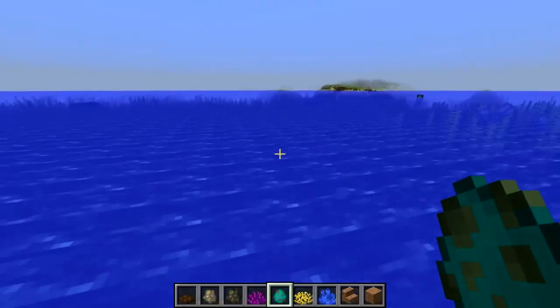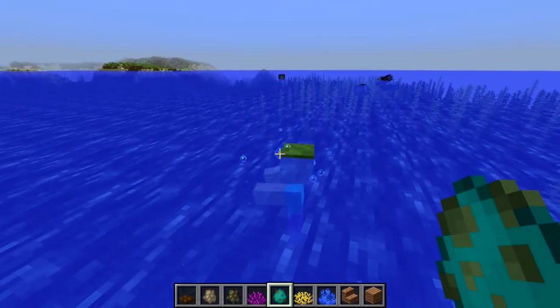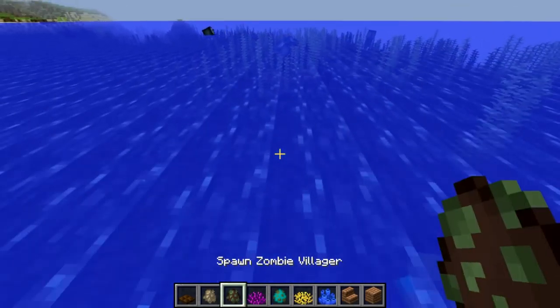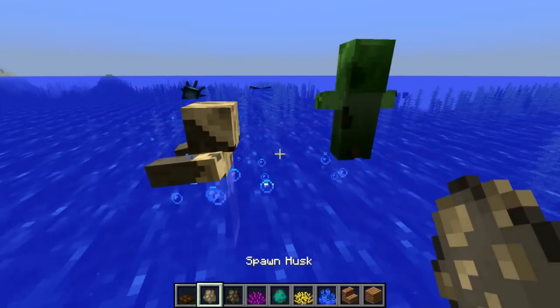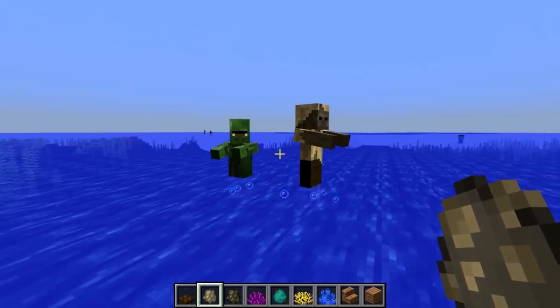One important note is that while the drowned mob will spawn on its own, and also will spawn when zombies drown just like this, they make no attempt to make it to the surface. However, that doesn't apply to things like zombie villagers or husks — those guys will still bounce around at the surface of the water and try to prevent themselves from drowning.